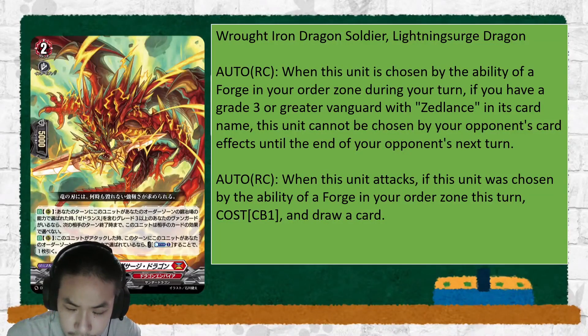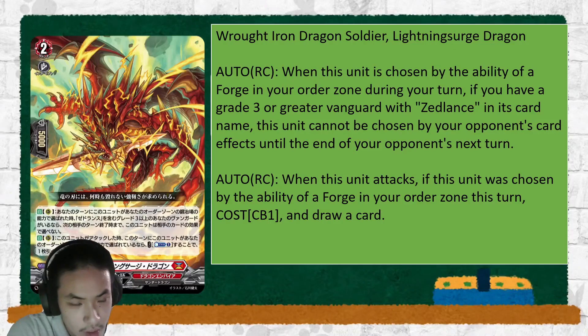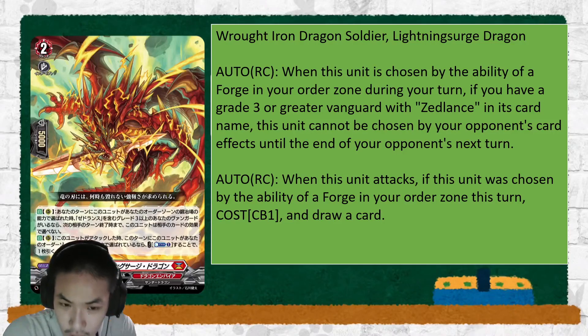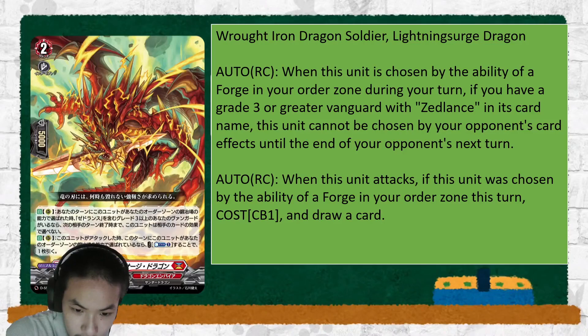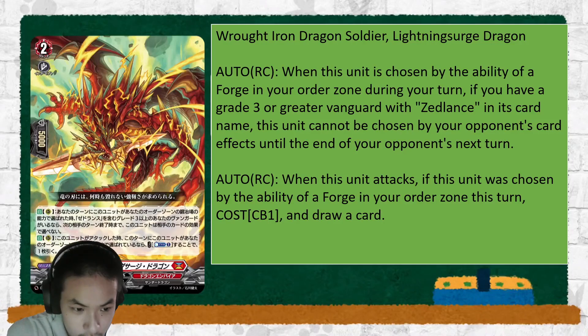So a generic counter charger for the Zed Lance rideline. And Roth Iron Dragon Soldier, Lightning Surge Dragon — when this unit is chosen by the ability of a Forge in your order zone during your turn, if you have a Grade 3 or greater Vanguard with Zed Lance in its card name, this unit cannot be chosen by your opponent's card effects. It can still be retired or bound though. On rear, when this unit attacks, if it was chosen by the ability of a Forge this turn, CB1 draw. So you get some draws from this guy.